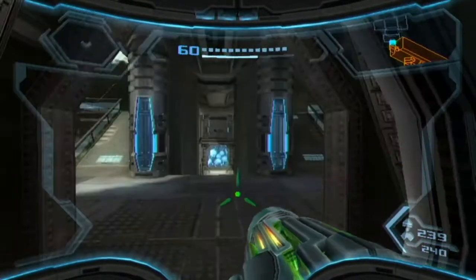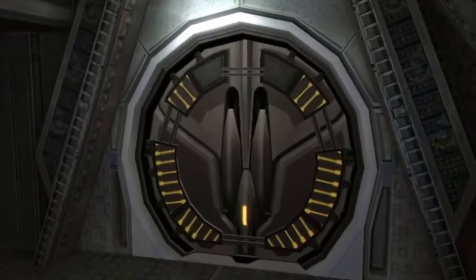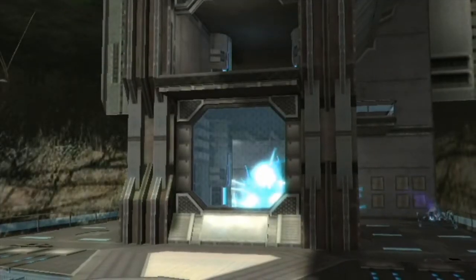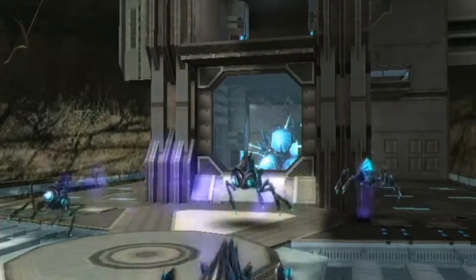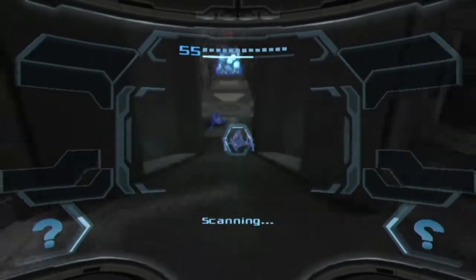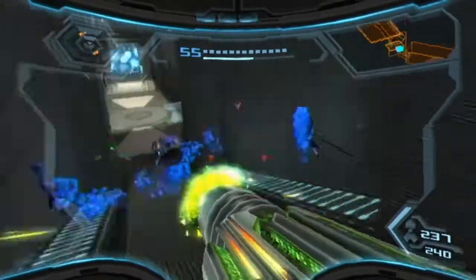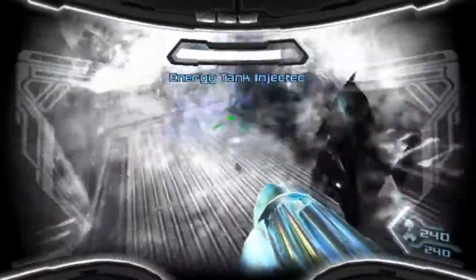Anyway, we shall continue on. Hooray for doors locking. There's a thing back there. Are these new? I think they might be new. They are - it's a hopping Metroid. These guys are a bit wacky. They probably don't like being frozen very much. But we can also just charge shot them to death. So it's fine. I guess they have hyper mode - why wouldn't they?